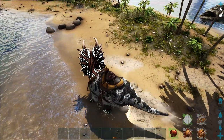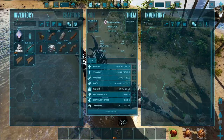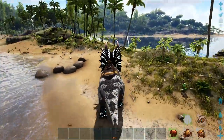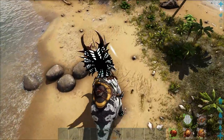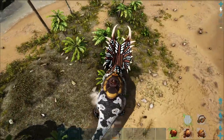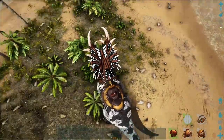Now, attacks. Left click is the horn swing, which damages all structures up to and including tek. Funny thing is, it doesn't hurt trees though, but you can just push trees over.